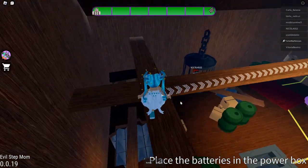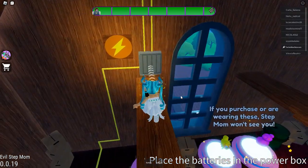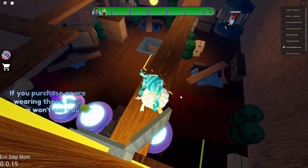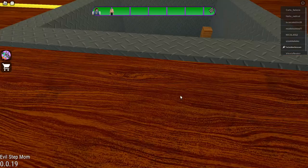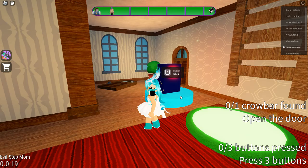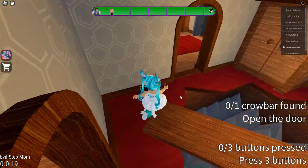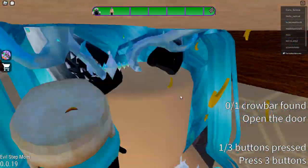That girl's still in the cage — get out of there! Come on, you have to escape the evil stepmom. Okay, now what? Where do we go? Oh, there we go, that opened up! Nice. Okay, so now we go down here. Checkpoint! We have to find a crowbar and press three buttons.